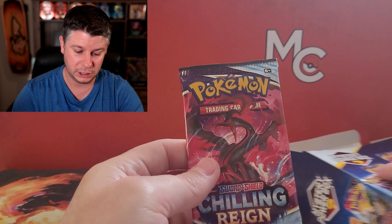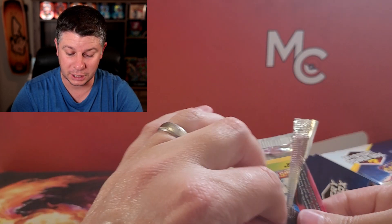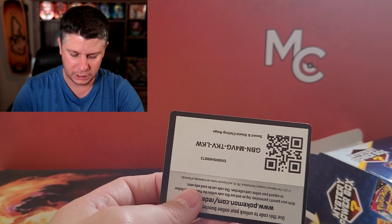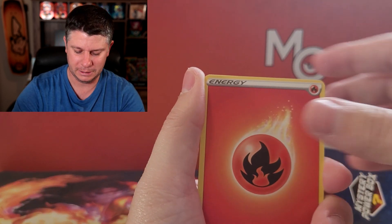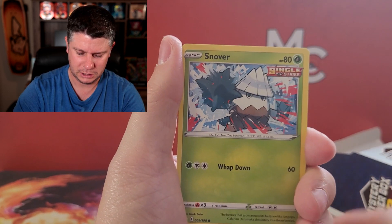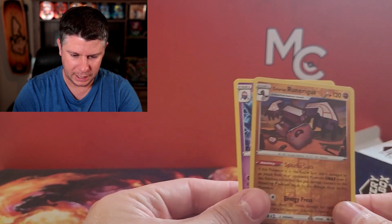Chilling Reign — I say Chilling Pain more because it's hard to complete the set. This set is madness for how many alternate arts there are. It's a pretty painful set to try and complete — Full Arts, Rainbow Rares. This was the day of Rainbow Rares still. Still a fun set though. Delibird — we've got a Galarian Runoringus and a Malamar. So we didn't do much there, and that's okay.